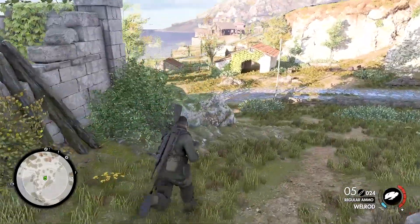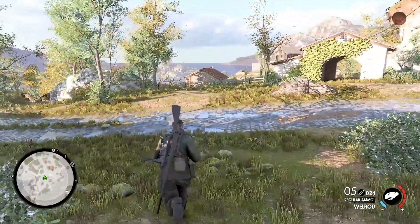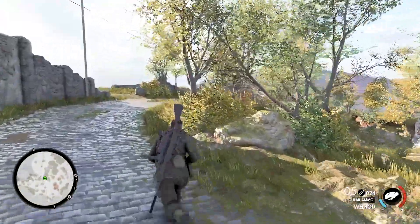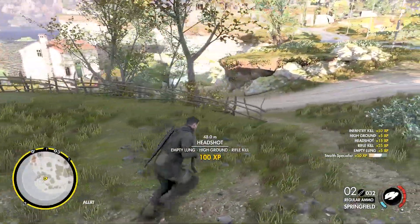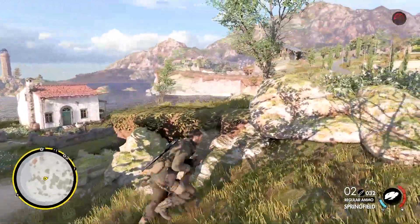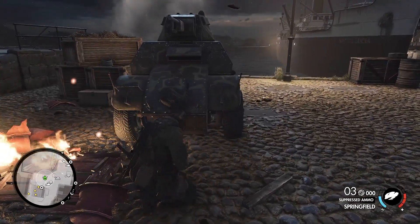Sniper Elite 4 is a standard World War II era action game, this one specifically taking place in some beautiful Italian vistas. If I had to mention something first, it would be the level designs. No two levels feel the same, and I loved the energy and style each one brought — from the starter island with its sprawling plateaus and high cliff faces, to the claustrophobic corridors and tunnels of the night docks.